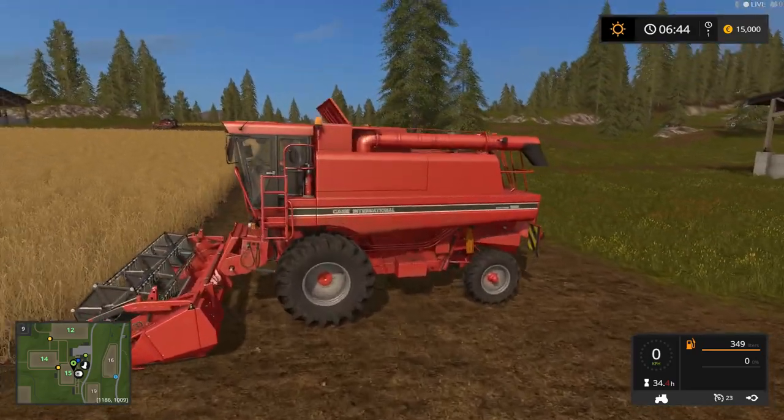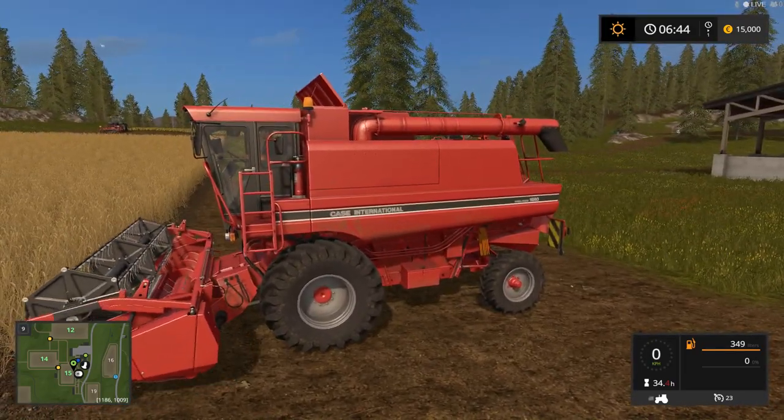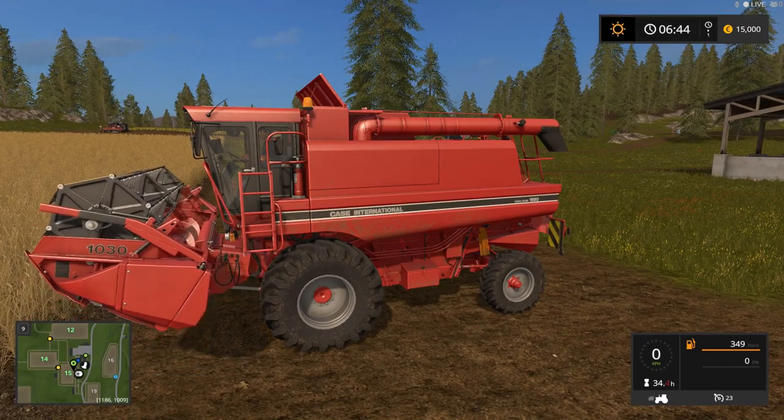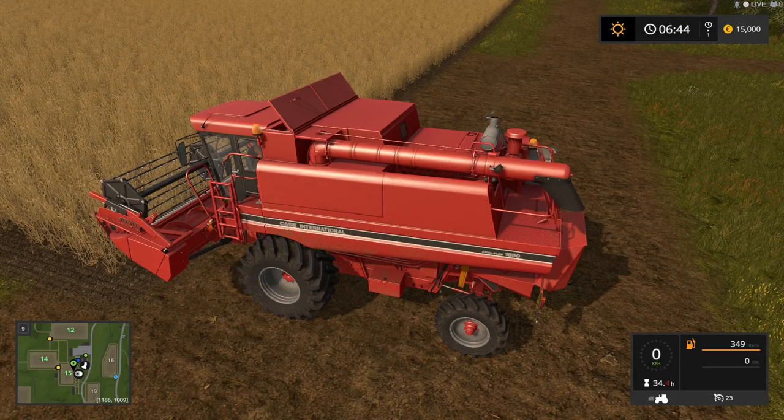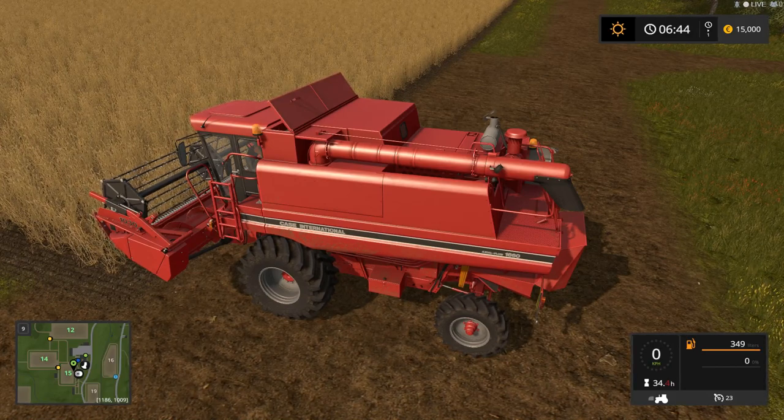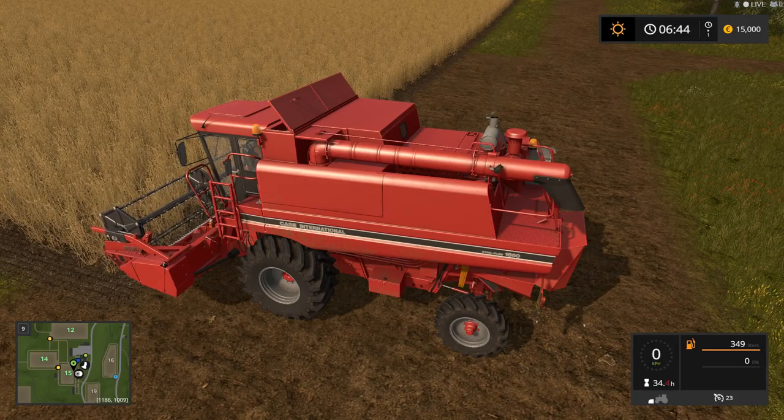Watch this — this is something I was seeing on the other channels. This is pretty cool: when you pick an item up, the tires actually deflate. I'm going to have to figure out how to raise and lower. It should be just this to raise and lower. You have to pick the implement. There we go — that's how we do it.